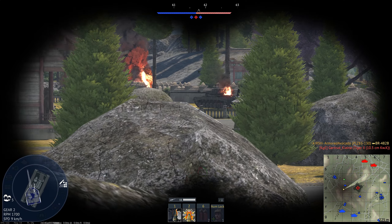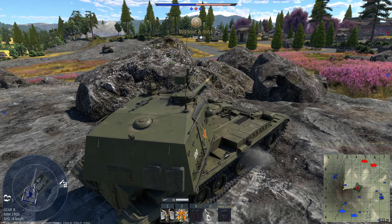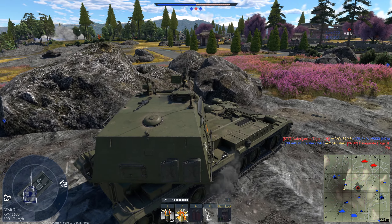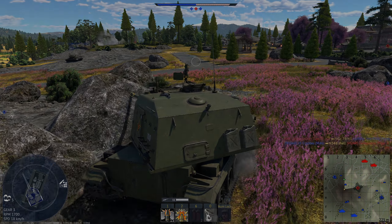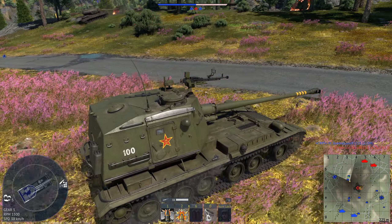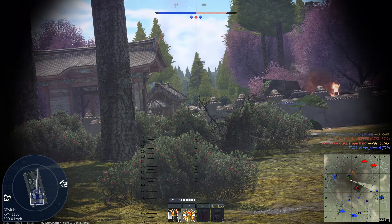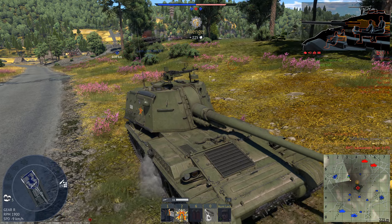With the coast now clear, we decide to move up and advance to the next hill. Now at the next hill, we narrowly avoid death with an enemy Tiger II peeking straight at us, but we are quicker and aim at his turret cheek as he comes around.